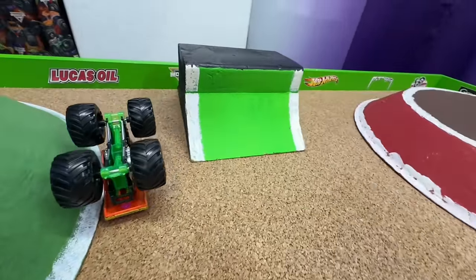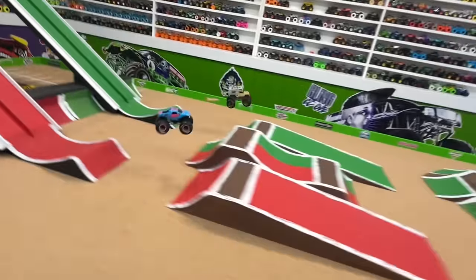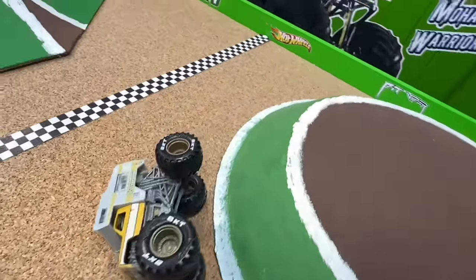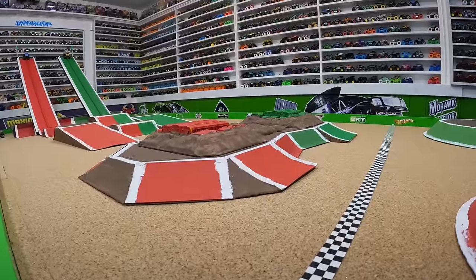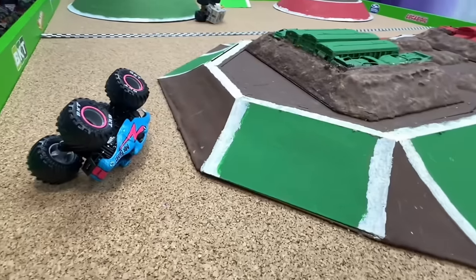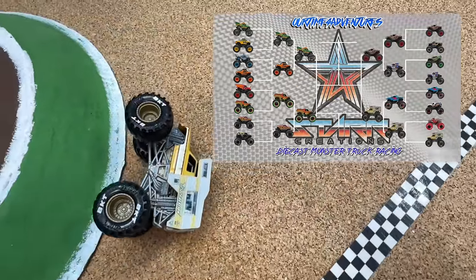Final quarter-final match: Mr. Beast in the red lane taking on Recreation in the green lane. Recreation is incredibly fast out of the gate again. Mr. Beast goes sideways off the center obstacle and jumps into the green lane, but it's too late — Recreation is already at the finish line. From the track cam, Mr. Beast goes sideways off the center obstacle, the only truck to actually jump off the center obstacle, as Recreation takes the win. Recreation has been the fastest here all day and wins another one, moving into the semi-final round.